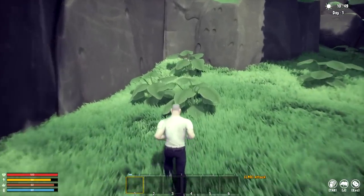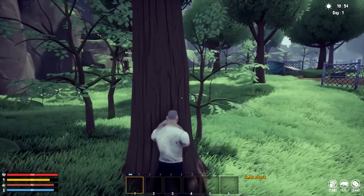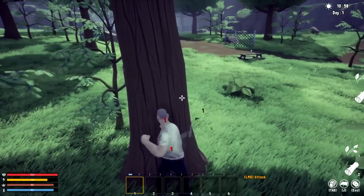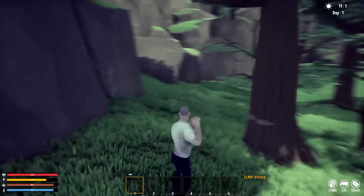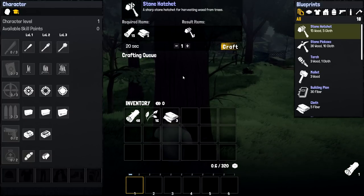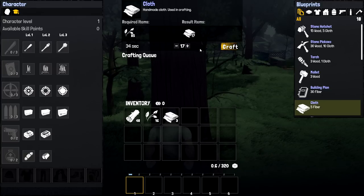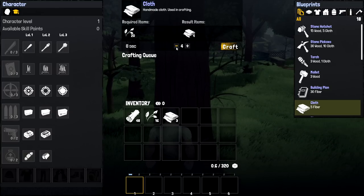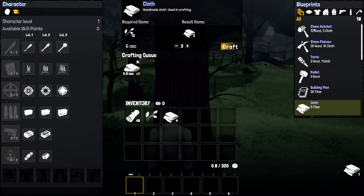Everything is very green. It looks like the only way to get fiber right now is from these smaller plants. We haven't even gone far yet. Let me check the crafting menu — cloth: how much do I need? I need 85 fiber total. Craft that all up and now we can make ourselves a stone hatchet.